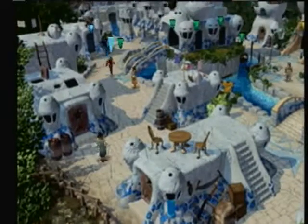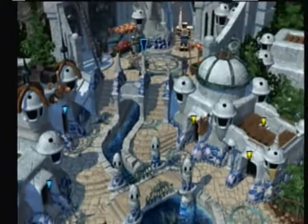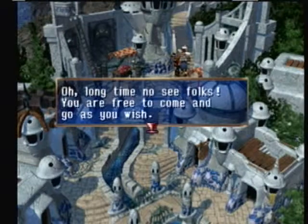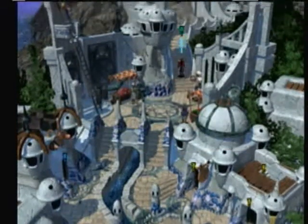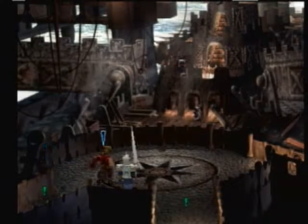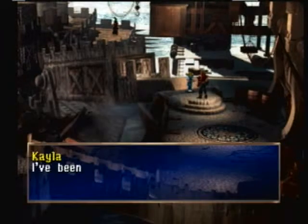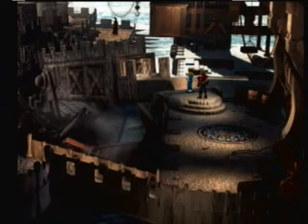Hey everybody, MasterDragoal here. Last time on Legend Dragoon, we completed the side quest to beat the four dragoons inside of Velweb for Shirley. So to start off in this episode, we're going to get the item we need for the last optional quest of the game, and then we're going to continue on with the next two areas, and then do the optional mission before we go to the final area of the game. We're almost done with this game.